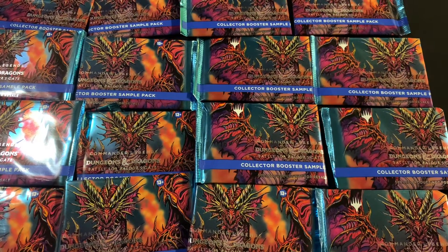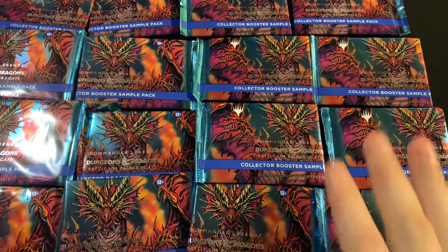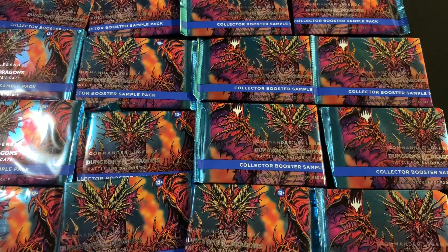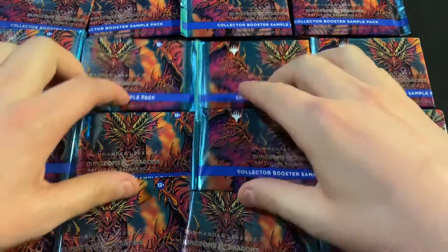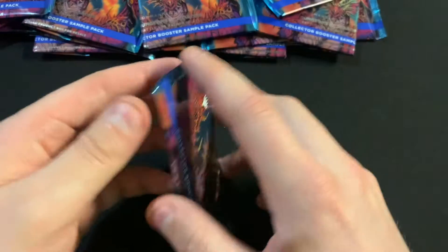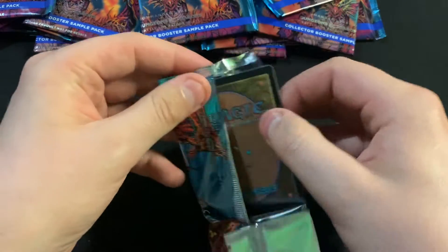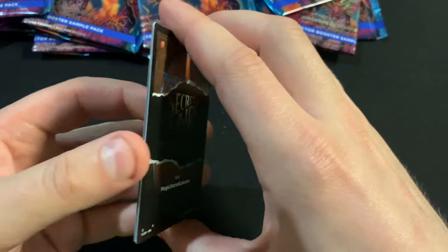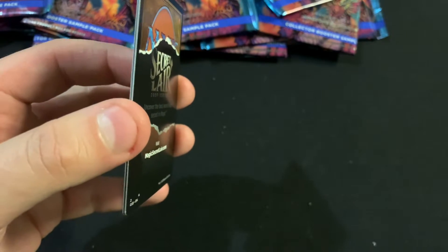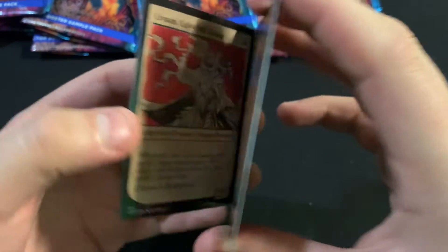Hi there, it's Tim with Far North Magic. I'm going to be opening another group of the Commander Legends Battle for Baldur's Gate collection booster sample packs that come in the Commander decks. I'm looking mainly for the big hits — the face foils that come in the Commander decks that don't come in the extended foil in the collector boosters like they usually would.